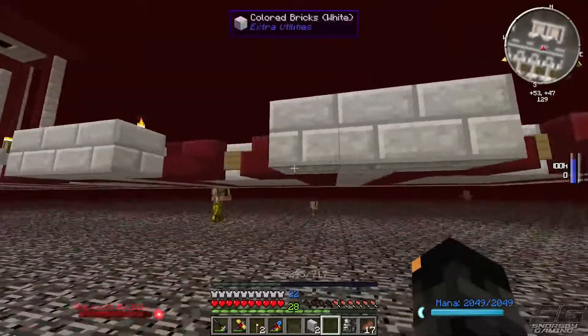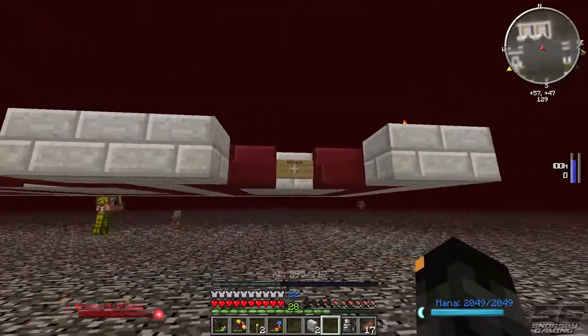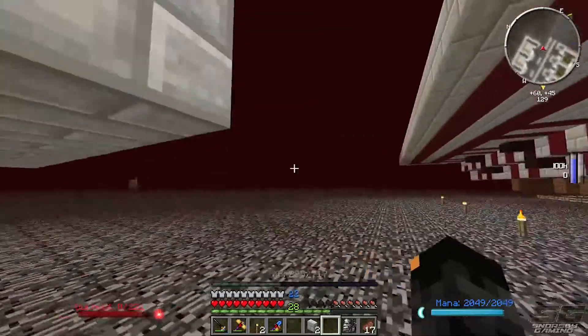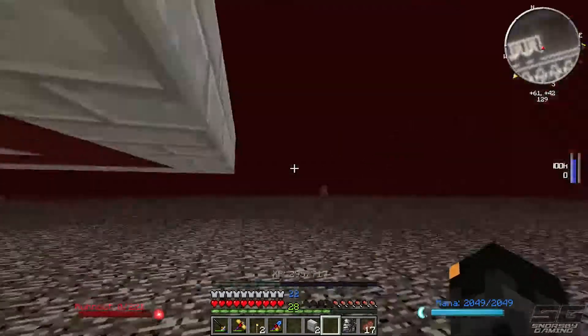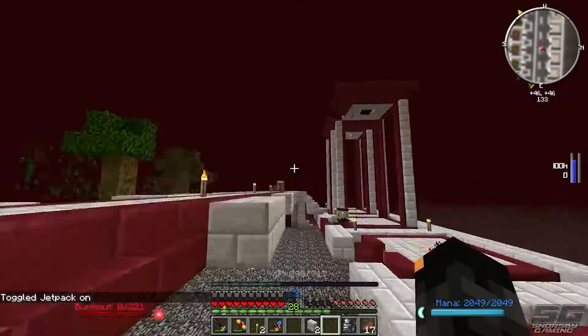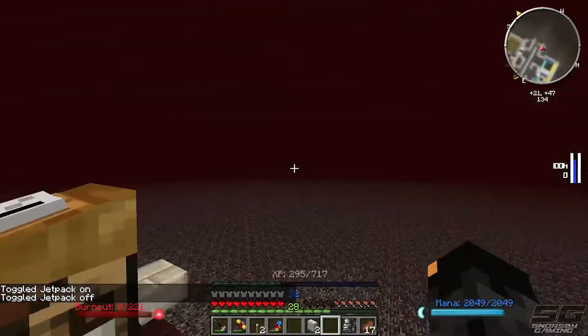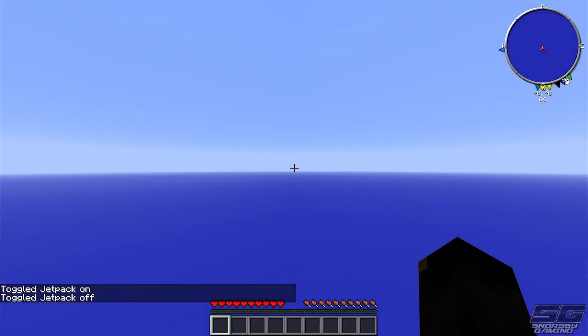In the overworld I found an ocean oil fields biome which is awesome, so we'll get a whole heap of oil. Also got biomass. We'll extend this way down here, and what we're going to do is build a massive storage room down here at some stage for our DSUs. So let me go and finish off these tanks and once I've done so we'll get started on something else for the rest of this episode.